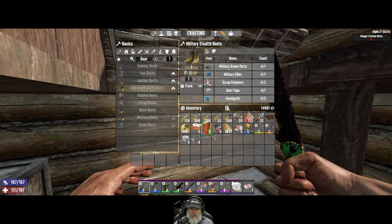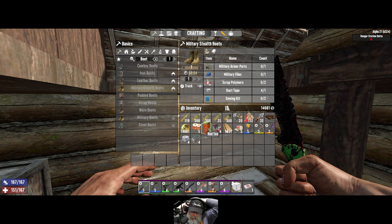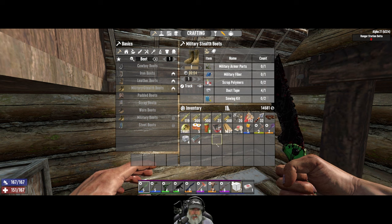We'll just go do some jobs, and tomorrow's when the traders reset so we'll fix up everything we have to sell, put as many mods on that stuff as we can, go sell it, and hopefully make a bunch - either buy something high-end like motorcycle parts or at least make a big old wallet of coin.